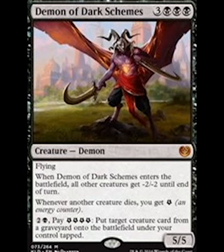At number four I've got Demon of Dark Schemes. Not only is he a 5/5 with flying, but when he comes into play he gives all creatures minus two, minus two until end of turn. Additionally, he has the ability to bring back creatures from any graveyard into the battlefield under your control. Crazy powerful creature at number four.